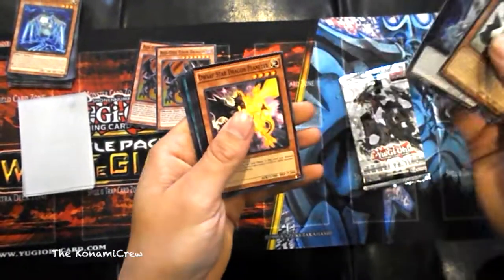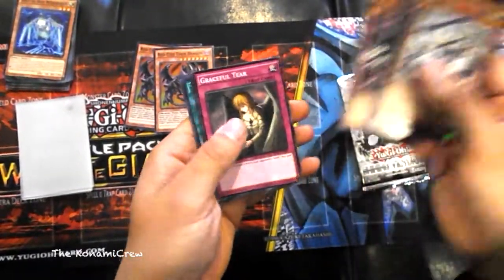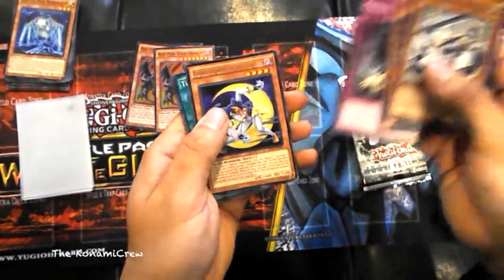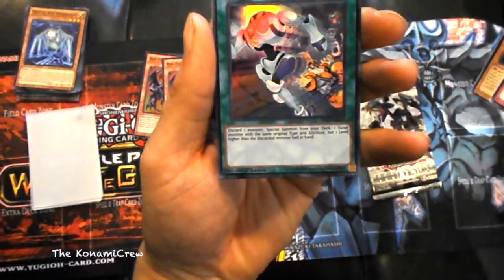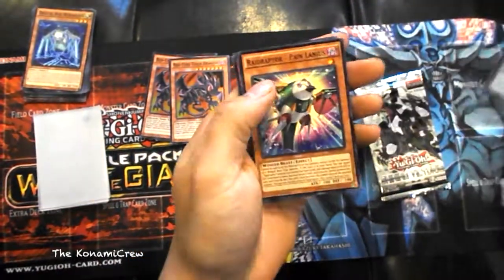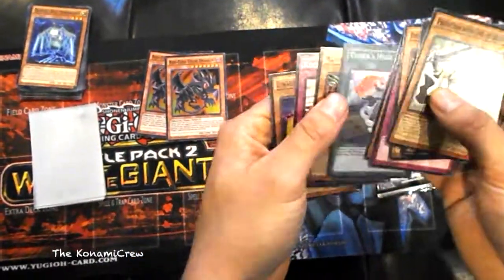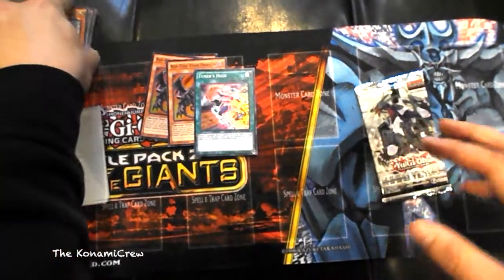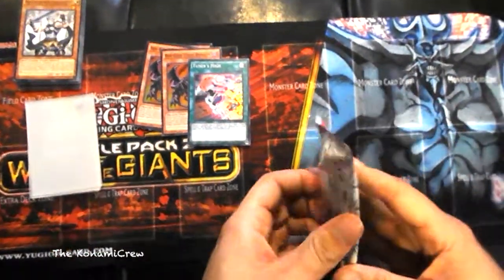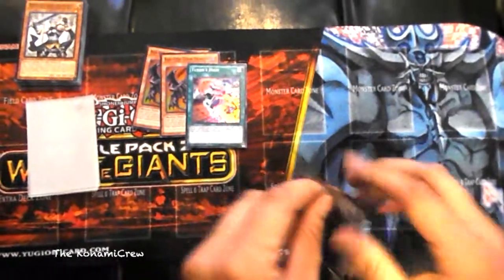Digital Bug, Dwarf Star Planeter, Graceful Tear, and we got Tuner's High, Raid Raptor Pain. So we've gotten three supers — it's not bad for five packs, three super rares out of five, that's not too bad.